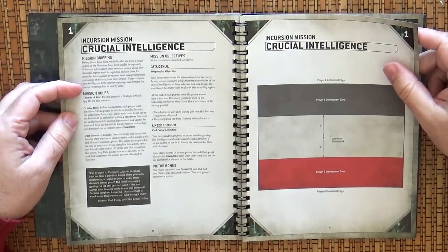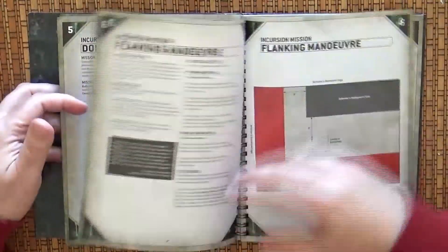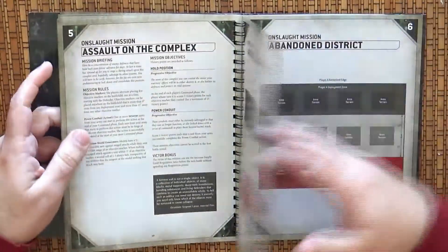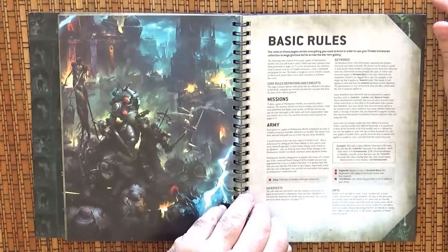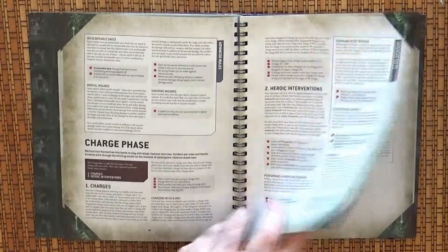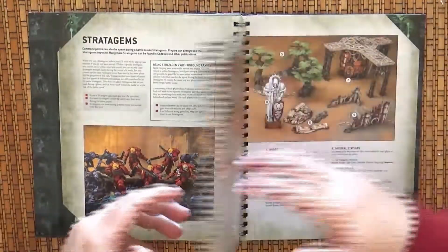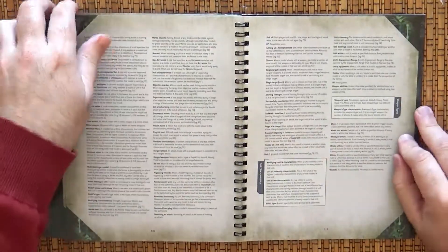We have six incursion missions as well. Then we have the strike force and onslaught missions — six of every mission size. At the back we have the full rulebook included — all the basic rules you need to play games — and guidance on terrains. The book is 132 pages in total.